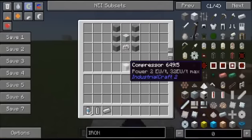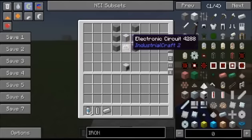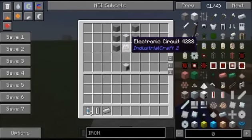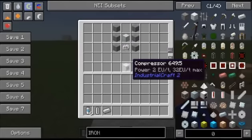Next, the compressor. You will need six stone, one electric circuit, plus a basic machine case. This will give you one compressor.